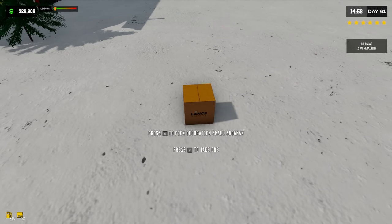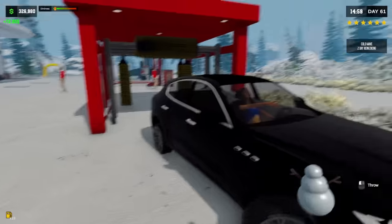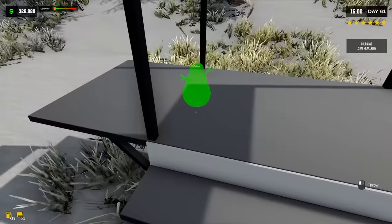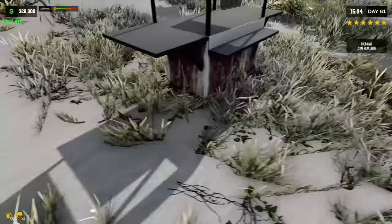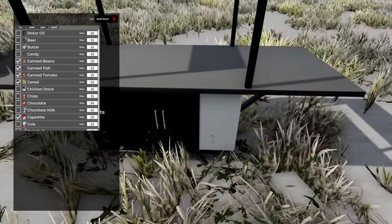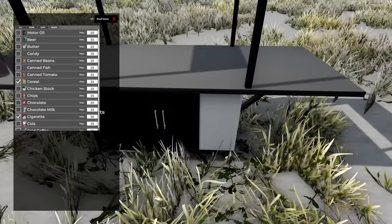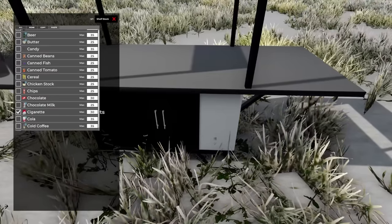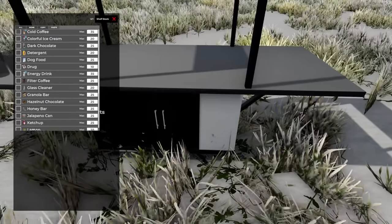This is a decorative snowman, so I'm assuming let's just take one and put it wherever I want. Let's go put it on that lemonade stand. Look at this — I'm feeling festive. Let's stick this right here. Where'd it go? It said I could stick it on there. Stock... I have a shelf here. Why would I stock some of this stuff here? It's a lemonade stand. Why would I sell cigarettes from a lemonade stand? I am a little confused by how this works. We're going to figure it out.